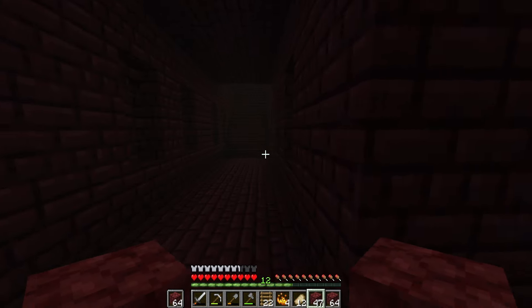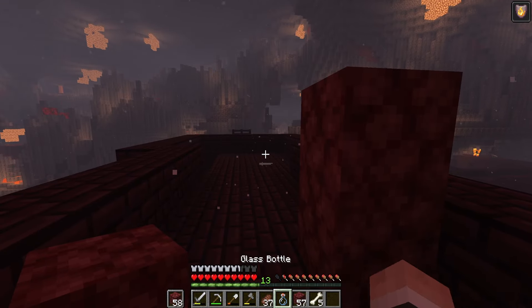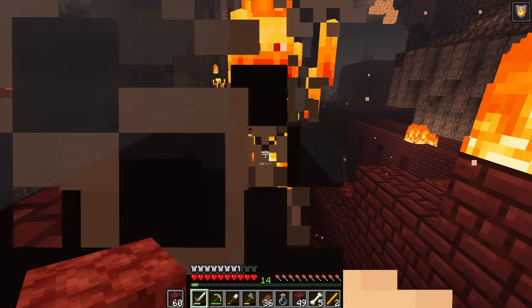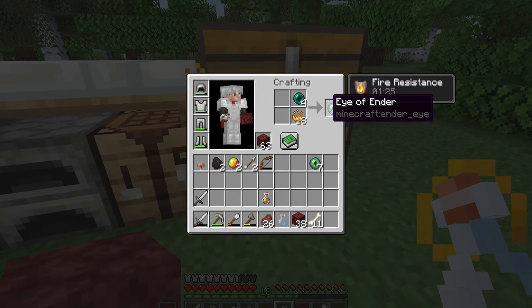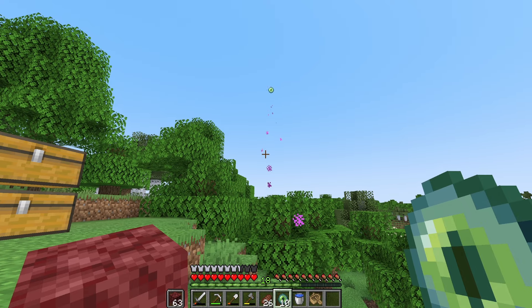Hour three involved conquering a nether fortress, doing some more exploring, getting a horse, and making some fire resist potions to safely farm blazes. And after I was satisfied with 11 eyes of ender, I started my journey to find the nether portal at hour four.